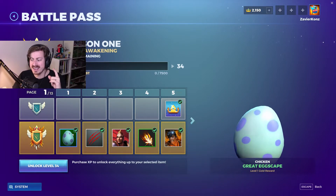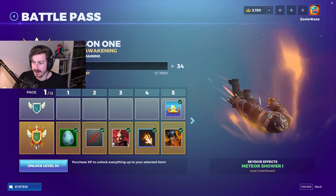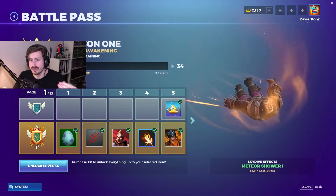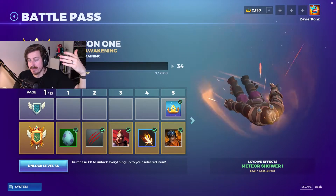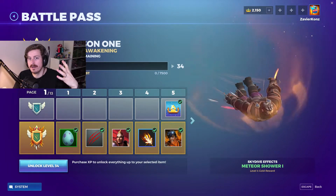You get a chicken — the Great Escape Chicken — and a Meteor Shower item. One thing I noticed with this battle pass is that items come in different levels or tiers. You get Meteor Shower 1, then Meteor Shower 2, and they add more stuff the higher you get into the battle pass.